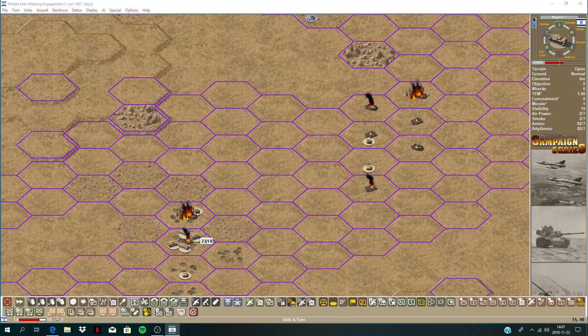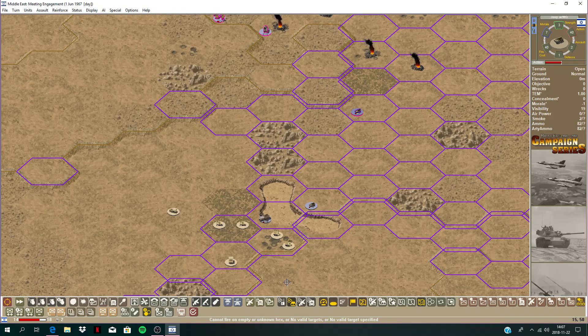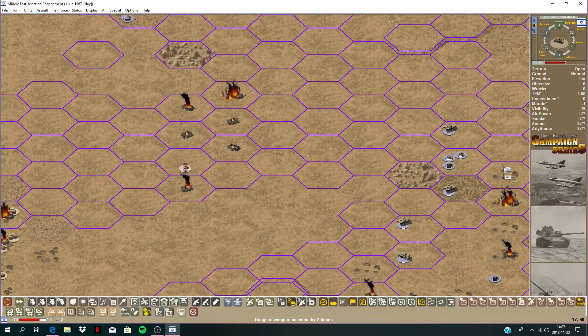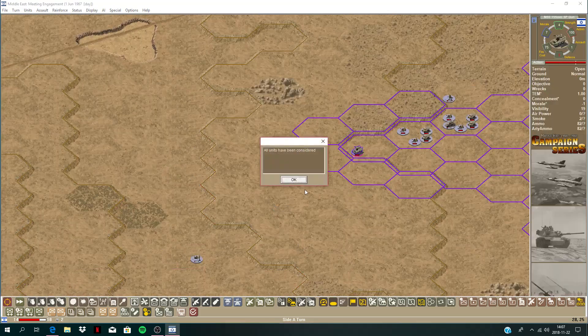Going to have to try to assault those placements. Let's fire at these tanks — he retreated. Recoilless jeeps — let's fire at these things — they got eliminated. Machine gun is out of range. Another recoilless is out of range. Rifle platoon — that's about it I think.